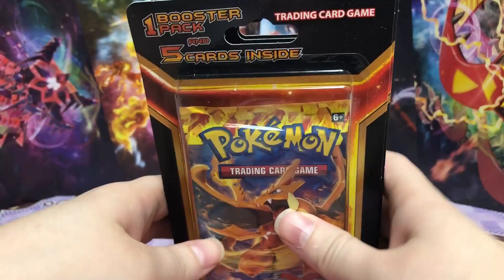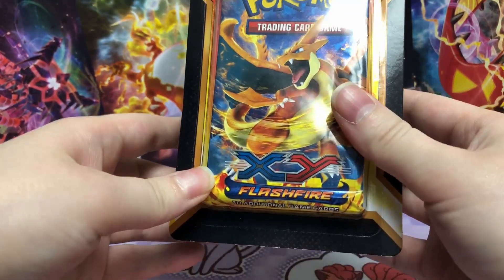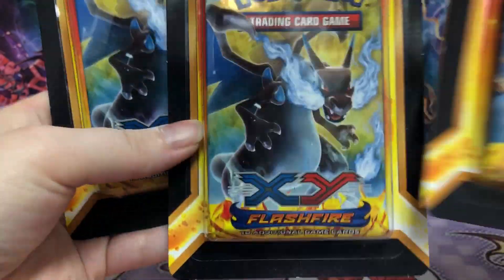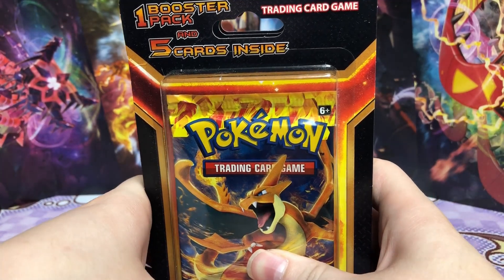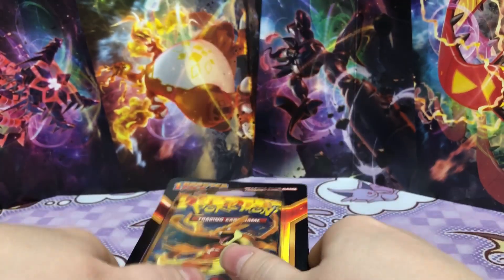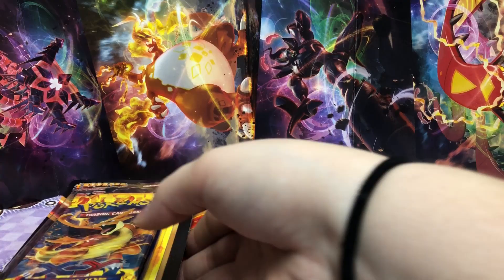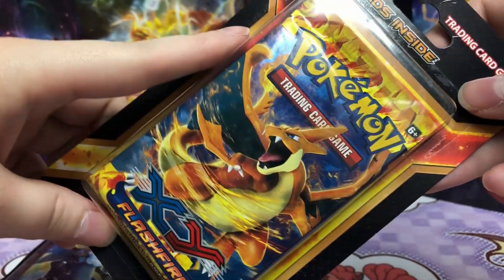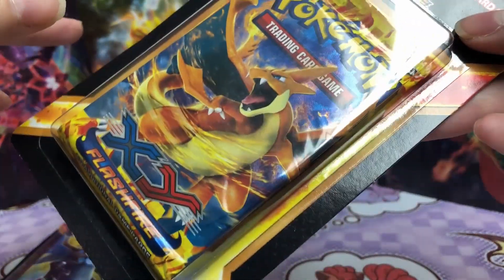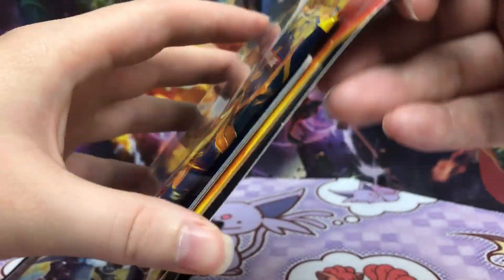Hello and welcome to today's video. We have more of these flash fire packs. I was able to get three more and they all have Charizards on the front, so that must mean all three of them have Charizards inside — or at least that's what we're hoping for. This set is just filled with Charizards. They go for a pretty decent amount; I've seen some for like $40, $80, and that's ungraded cards.